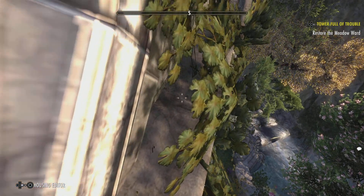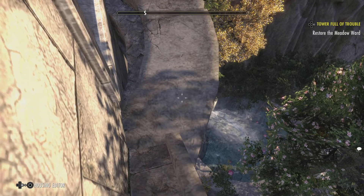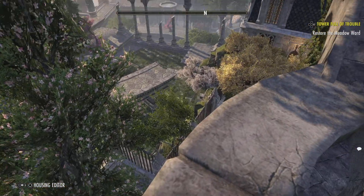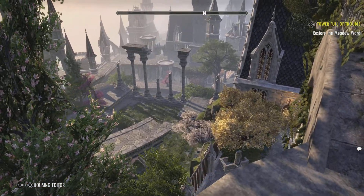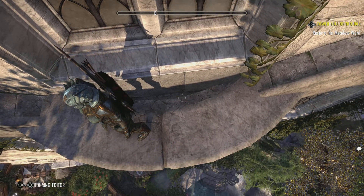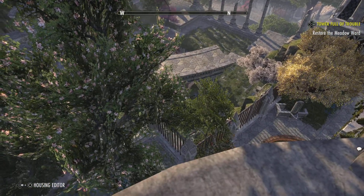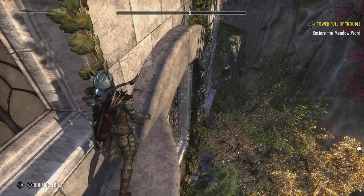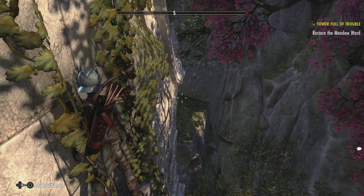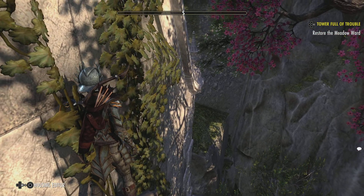A ledge — whoa! I may put a seat here if it'll let me — another good place to enjoy the view. That's pretty much where it runs out. I might stick a plank across there, see how far into the corner I can go. I think there is an invisible wall pretty much there.